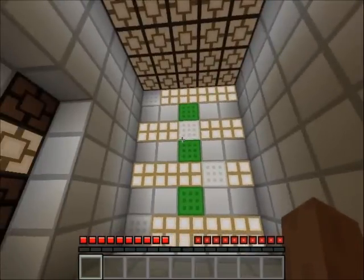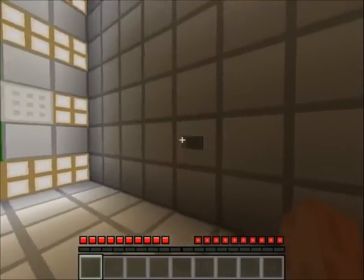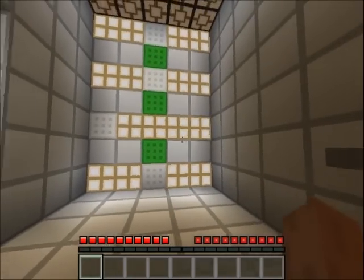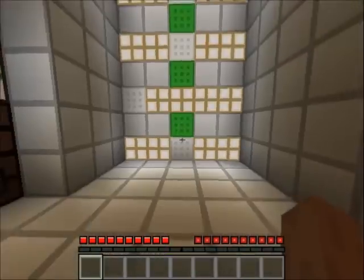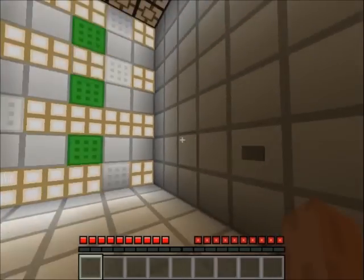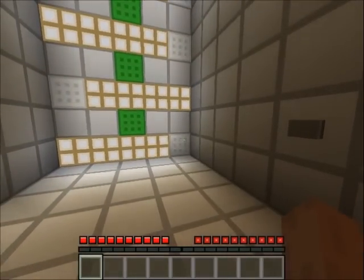You'll see that all the rows will move except for the one I selected. I can press it again — as you can see. Now I have three of the rows in line, but this one isn't.